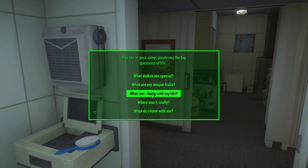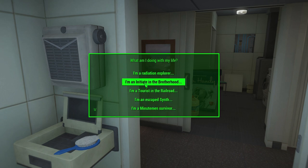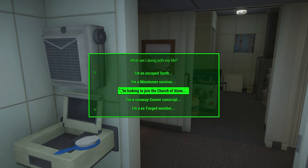And these are all the different careers available: vault enthusiast, survivalist, scavenger, hunter, raider, mechanic, gangster, trader, farmer, a drunk, a doctor, a scientist, mercenary, and there's just all kinds of them. Radiation explorer, initiatives in the Brotherhood, tourist in the Railroad, escaped synth, Minuteman, looking to join the Church of Adam, runaway Gunner conscript, ex-Forged member, Chinese agent, wealthy civilian, NCR ranger, enclave remnant.